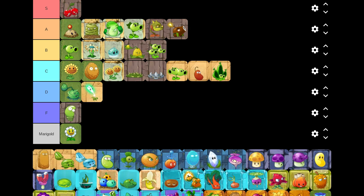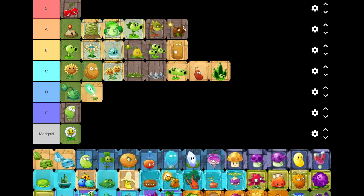Next is Tall-nut. It costs 125 sun but the recharge is really slow. Planting a whole row of Tall-nuts is going to cost you a lot of sun. It's pretty decent though - it blocks low-flying zombies and prevents bull zombies from charging over it. It's useful for blocking. I think Tall-nut is near B tier.